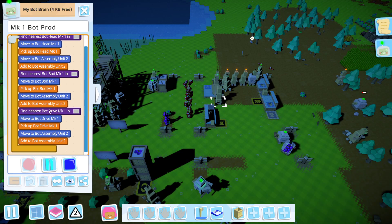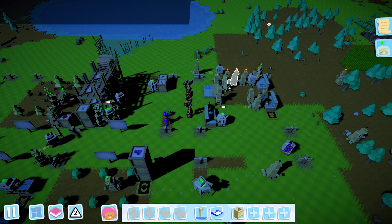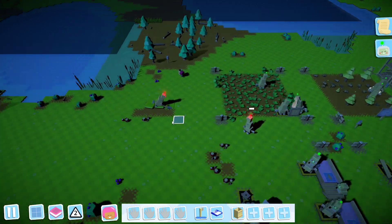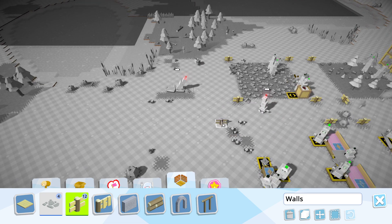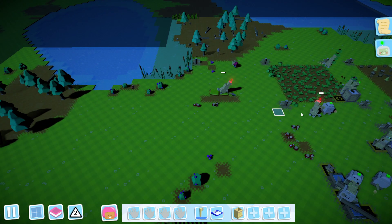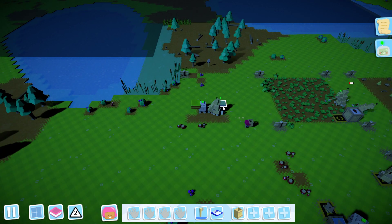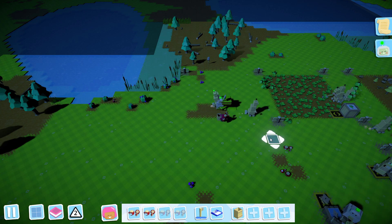One thing we also should try to do is get this bot thing up and running a bit better, because right now this one is just going times 6. I kind of want these to go into a bot storage instead so I can just go over here and pick them up - I think that will be the best solution. Both chargers kind of stopped at the same time, so we might need to make patrolling chargers at some point.